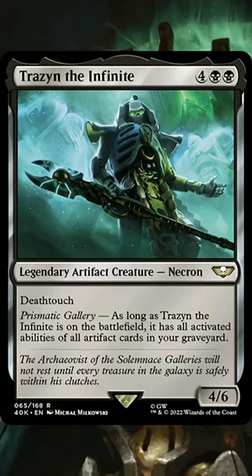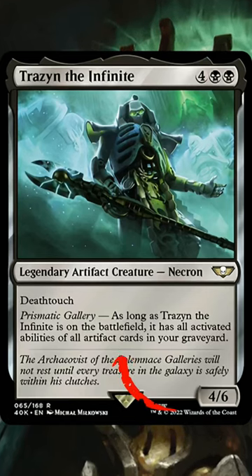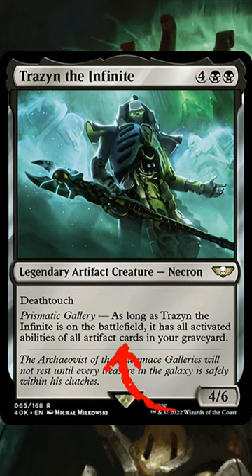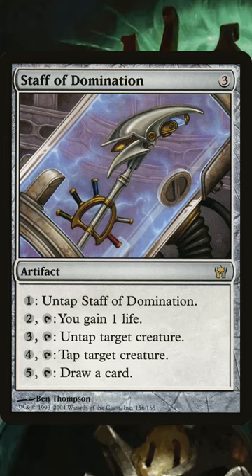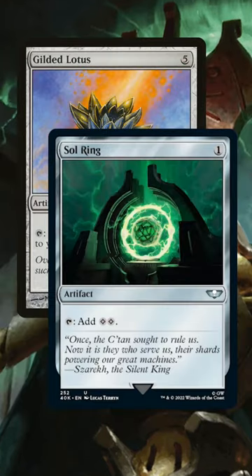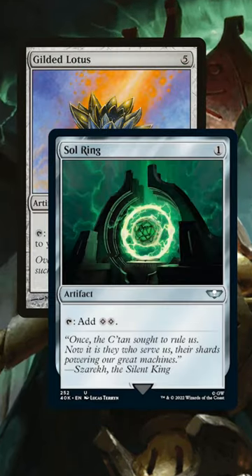Trazin the Infinite has got to be the most interesting card to come out of Commander 40k. Because it gains the activated abilities of all artifacts in your graveyard, there are seemingly endless ways to combo off with it. If you get Staff of Domination in your graveyard along with any artifact that taps for 2 or more mana, you can make infinite mana and also draw your deck.